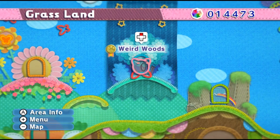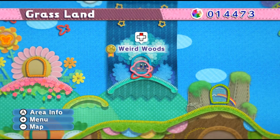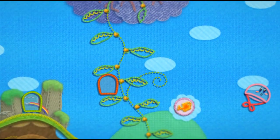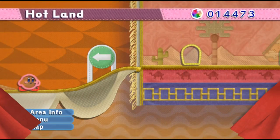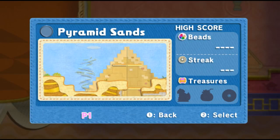Welcome back everybody to the Kirby's Epic Yarn playthrough. This is Part 5, and we're going to be starting Hotland — specifically starting off with Pyramid Sands.